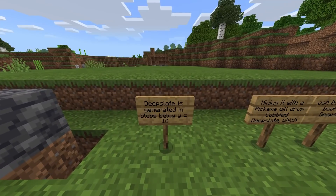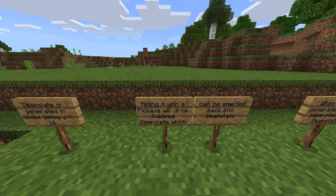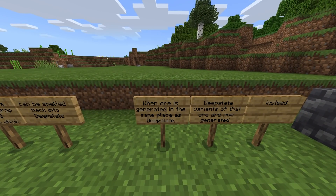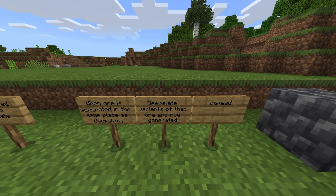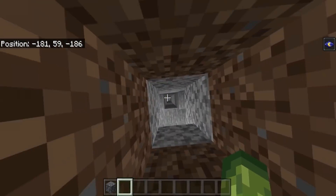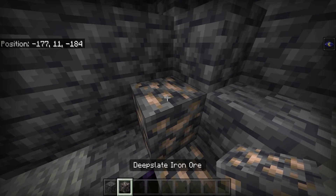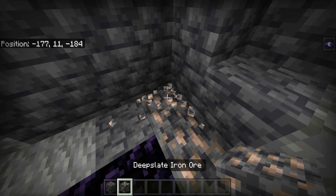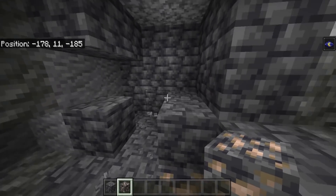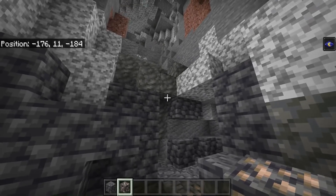New block: welcome deep slate. Deep slate generates in blobs below Y equals 16 — that'll change in the future. Mining it with a pickaxe will drop cobbled deep slate, which can be smelted back into deep slate. When ore is generated in the same place as deep slate, deep slate variants of that ore are now generated instead. You'll find deep slate variations of copper, iron, and other ores. It's pretty common once you get down towards diamond level.